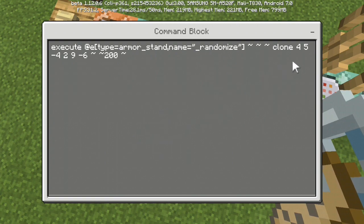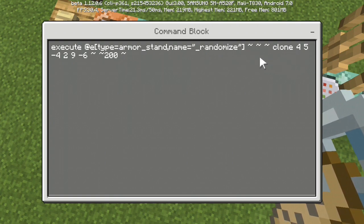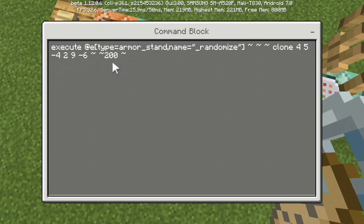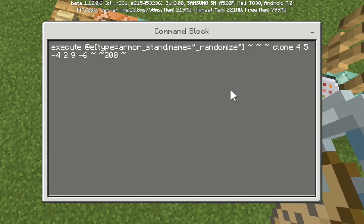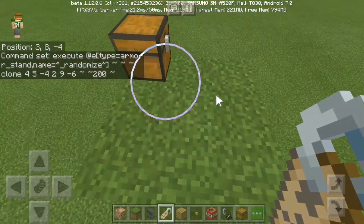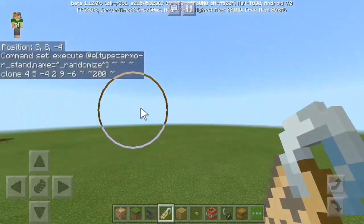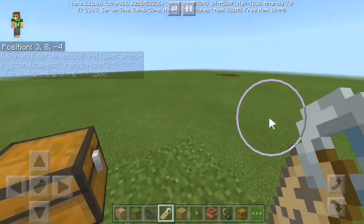After you teleport to it, after you use this execute, it will clone these coordinates - which is 4, 5, minus 4 to 29, minus 6 - on its coordinate 200 blocks above it, which is these coordinates. It will clone to wherever the armor stand lands on this green lens, 200 blocks above it.